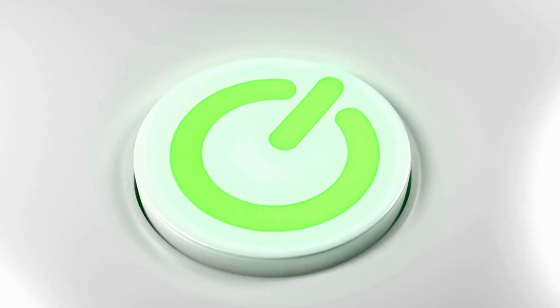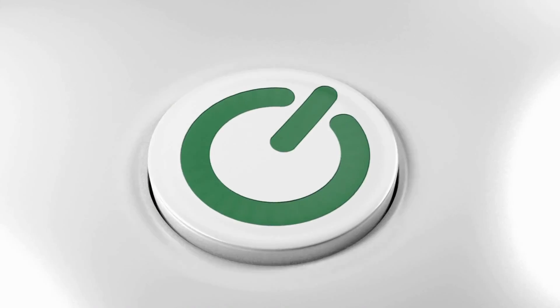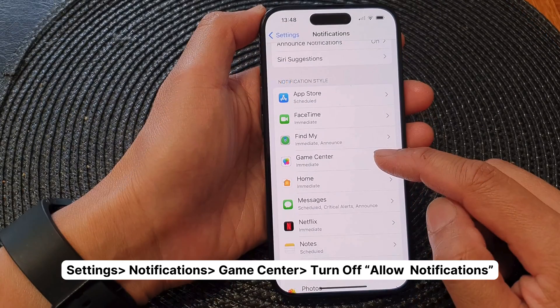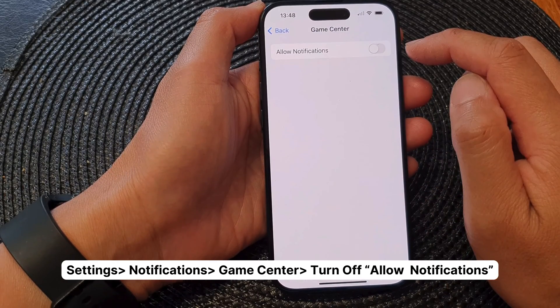Method 2 is all about disabling notifications for Game Center. Find the Settings app and select Notifications from the list. Scroll down to Game Center and flick that switch. Now none of those pesky Game Center notifications will be able to bother you. But again, this doesn't get rid of the sign-in pop-up when you boot up a game.